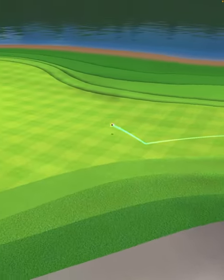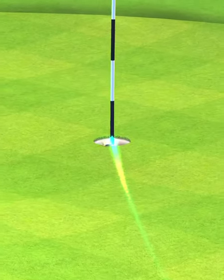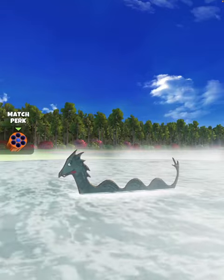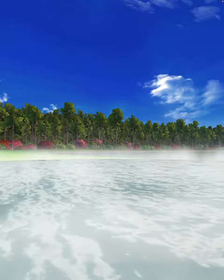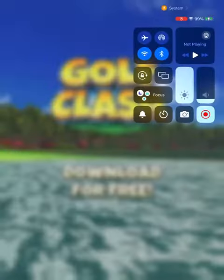The ball is going to land in the fairway, bounce over the bunker and onto the green, then roll along the slope dropping center cut for the hole in one. For further instructions on how to play this hole, make sure you click the link below and subscribe to Master Tournament Guides. Good luck in your golf!